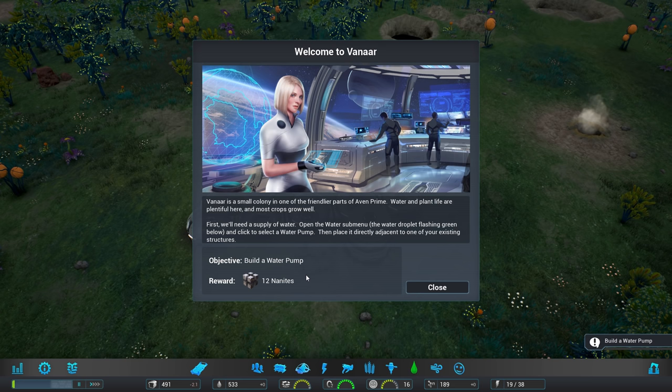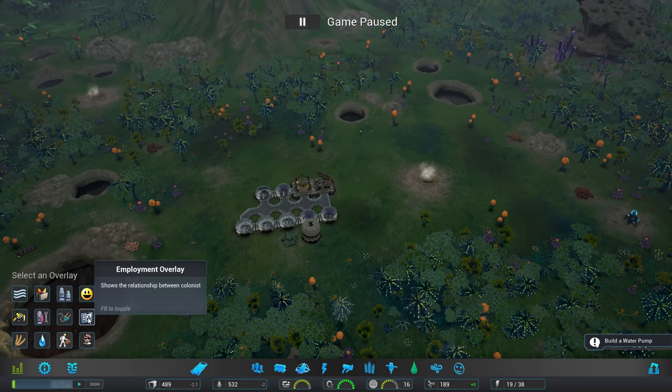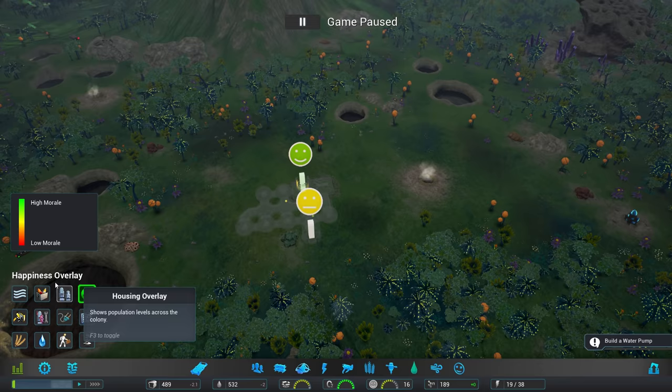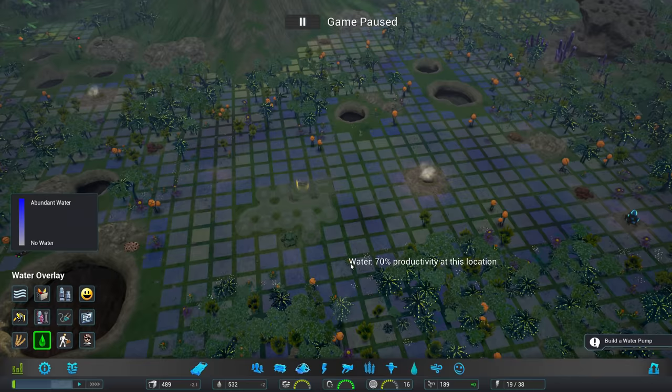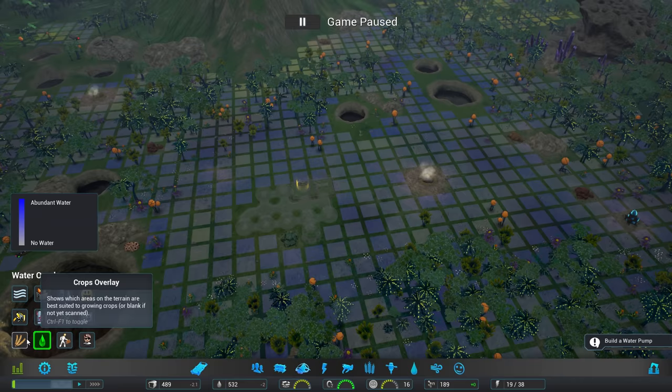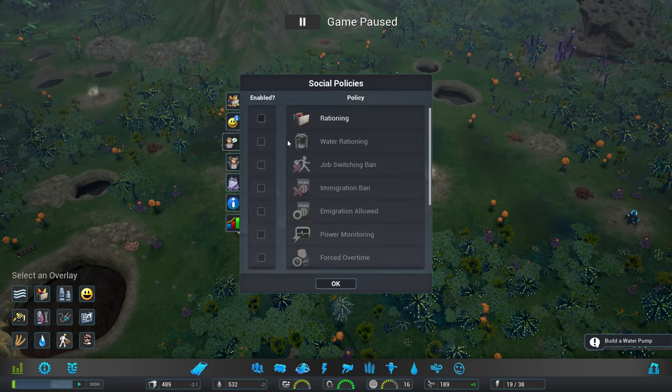Vanar is a small colony, one of the friendlier parts of Avon Prime. Water and plant life are plentiful here and most crops grow well. First we'll need a supply of water so we need to build a water pump. But before we jump to that let me quickly go over the display. Over here we've got various overlay modes — if you're used to anything like Cities: Skylines then these will be familiar to you. We can check out the air quality, we can check out how long people have to commute between places, structure overlays, water. These are overlays on the map itself to give us an idea of where the best locations for things are.